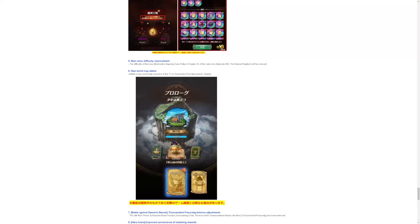Main story - difficulty improvement. The difficulty of the bosses in the extractable impulse, gas, belly, in chapter Dendry, was some of the main story. Like you see there in the video. Episode 682 where the difficulty is not impossible to beat.